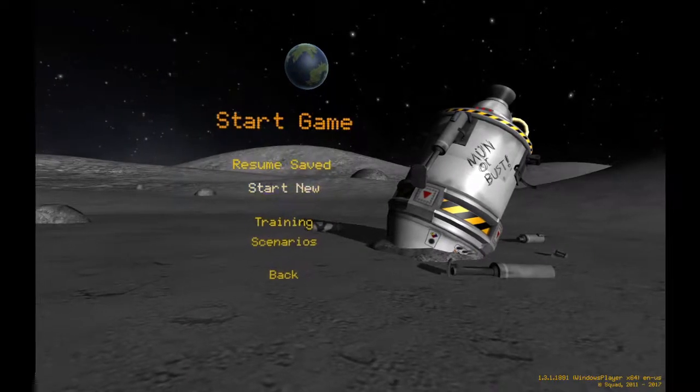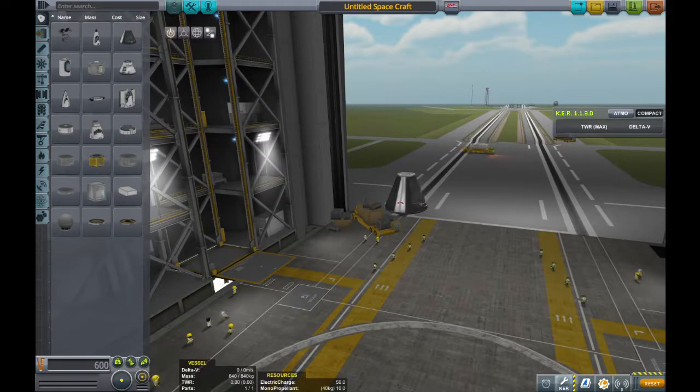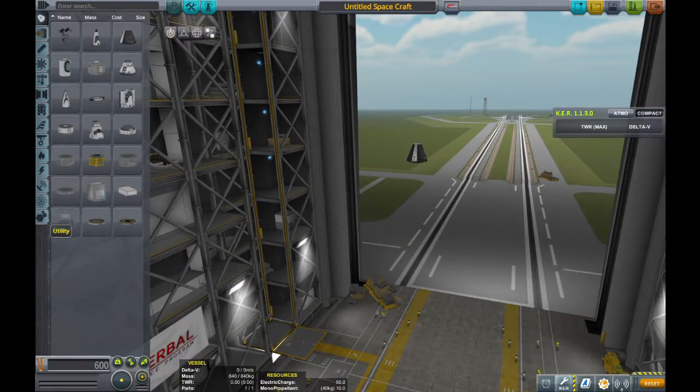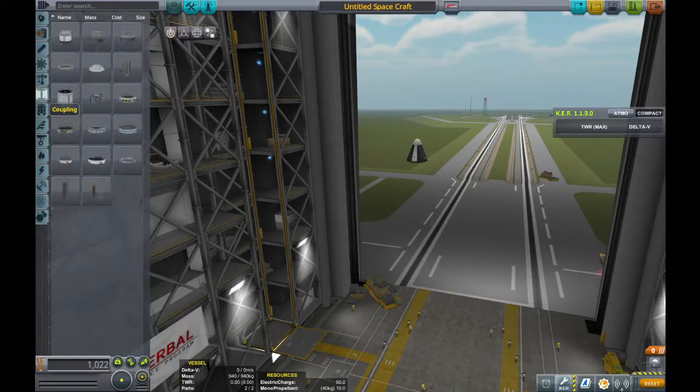So what we're going to do is go back to our main menu and go to the vehicle assembly building — we've got to give this one a little bit more mustard than our first one. We'll put a Kerbal in it, zoom out a little bit, and we're going to give them a parachute. You'll definitely want that because we want them to survive this. I'm going to put a decoupler right there, so that lets us jettison everything else but the capsule, giving us a nice safe landing.